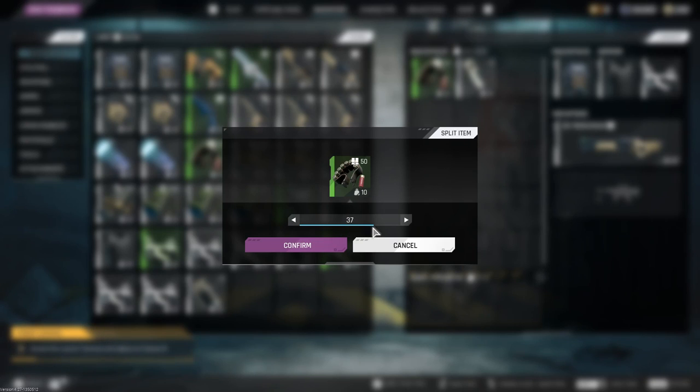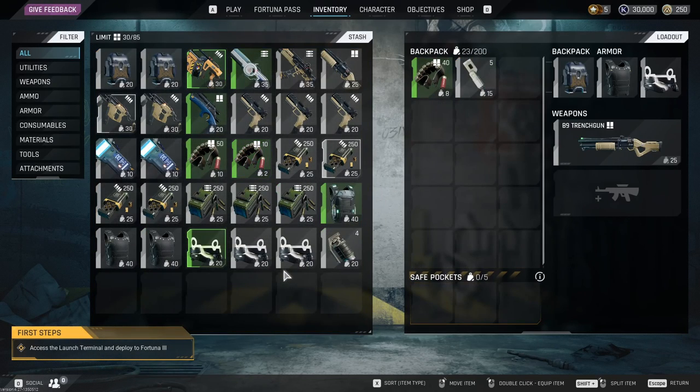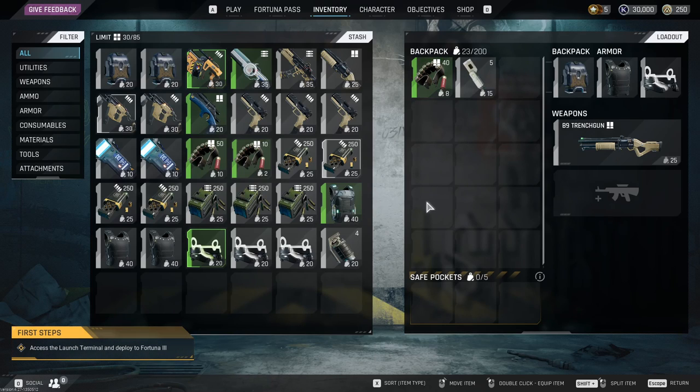In our case we're bringing 50 shotgun shells into raid — that's a little too much. So we're going to take 10, split them, and confirm. Then we'll drag those 10 over to our stash, so we're only bringing 40 shotgun shells into raid with us.